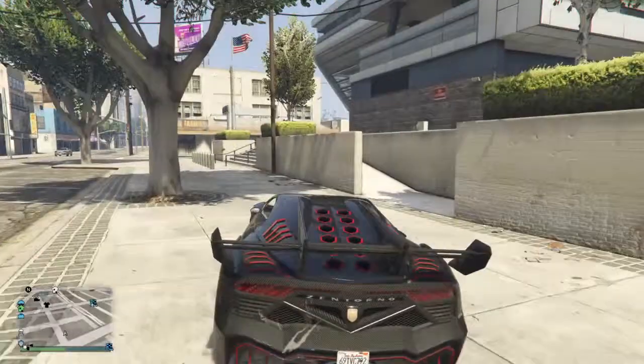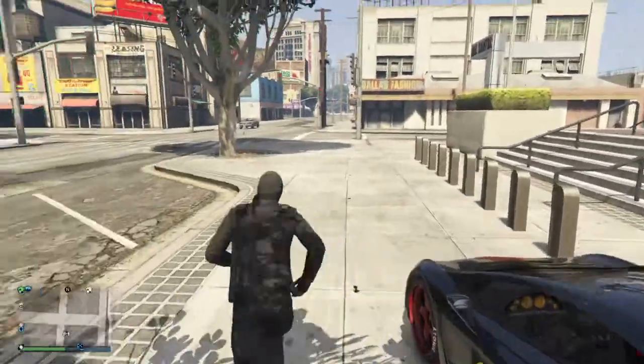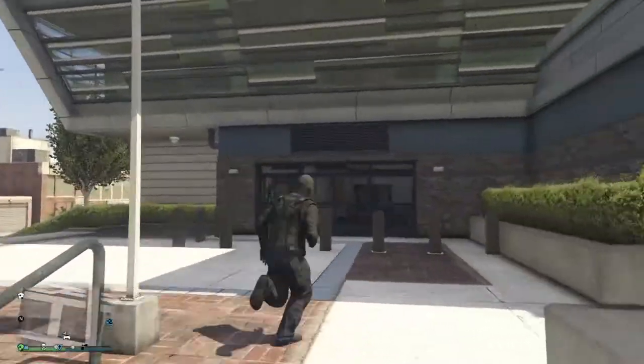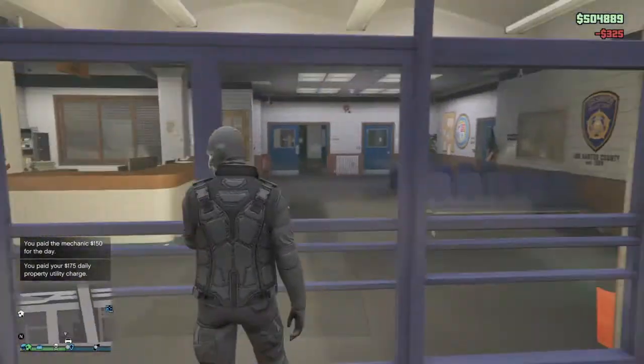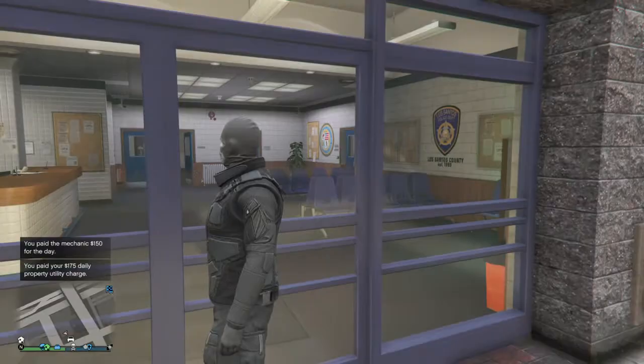As you guys know, if you've ever tried to go to the police station right here, the doors will be locked — I'll show you that right here. As you can see, the door is locked like this and you can't get inside, but you can see a whole bunch of interior and you're thinking, wait, how come I can't get inside?